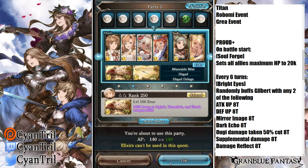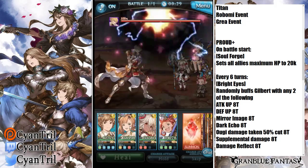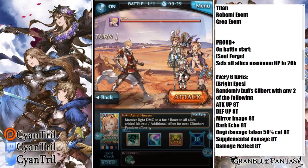At the beginning of the fight, Gilbert activates Soul Forge, which drops all your health to 20k. This actually benefits primal players more, because magna players need to run weapons like Long Katana and Magna Opus for damage options. It hurts magna players a little more, but it's definitely clearable in magna — don't worry too much about magna versus primal. What matters more is character lineup and skill rotation.